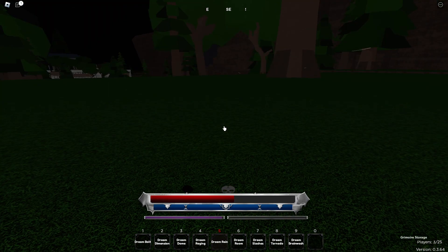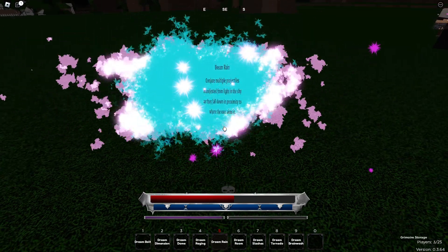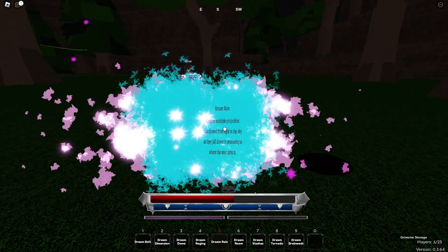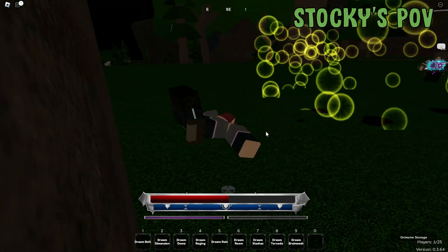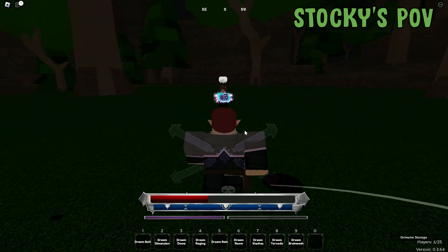The fifth move in Dream is called Dream Rain. It just creates multiple projectiles from the sky unleashed onto you. This is what it looks like from my point of view, and Blue's point of view.